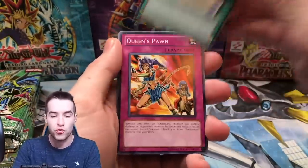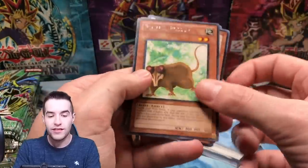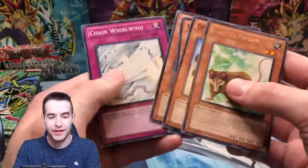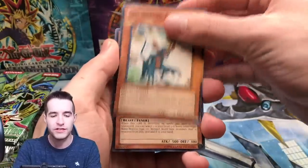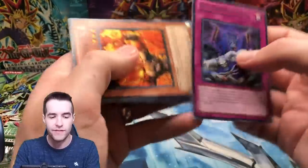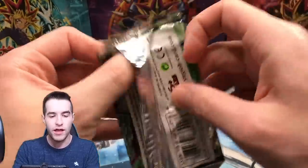Can we pull something huge? Queen's Pawn, Amazoness Trainee, we've got the Playful Possum. These packs open very strangely — I mean that's how all old Yu-Gi-Oh packs are, something about the pack just feels weird. Reanimation Wave, Flameville Archer, and Summoning Curse.